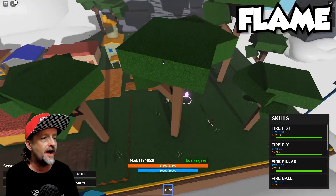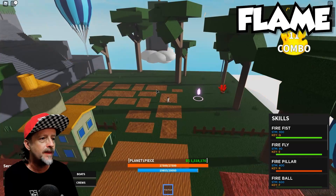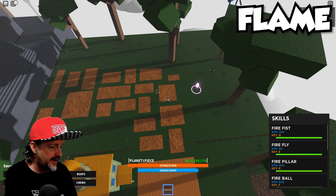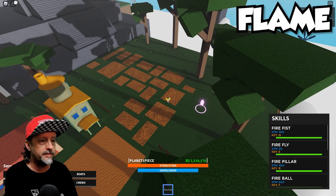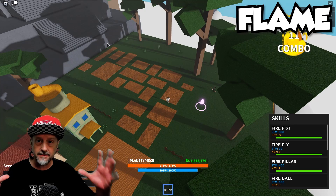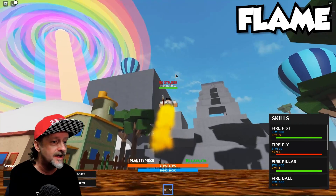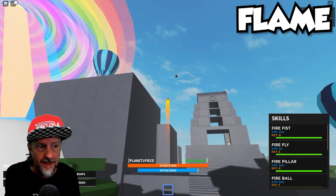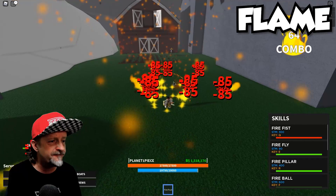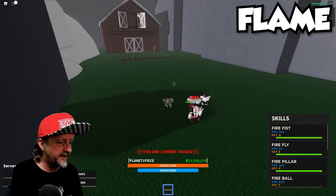Next up is Fire Pillar — I believe this is a big area of attack right on your avatar. Yep, boom, huge area, absolutely incredible. And then we've got Fireball, which I believe is another ranged attack — bam, that is crazy, it seems to be right around your avatar. And of course we've got flight. Let's go test this out on some fishmen — what's up guys, having a little party on the farm? How about some Fire Fist!